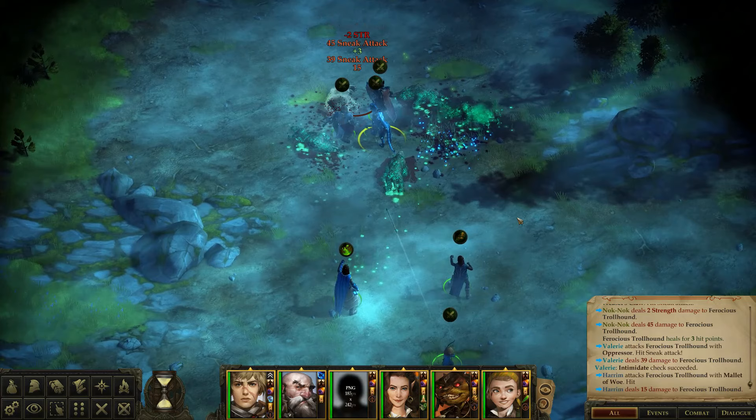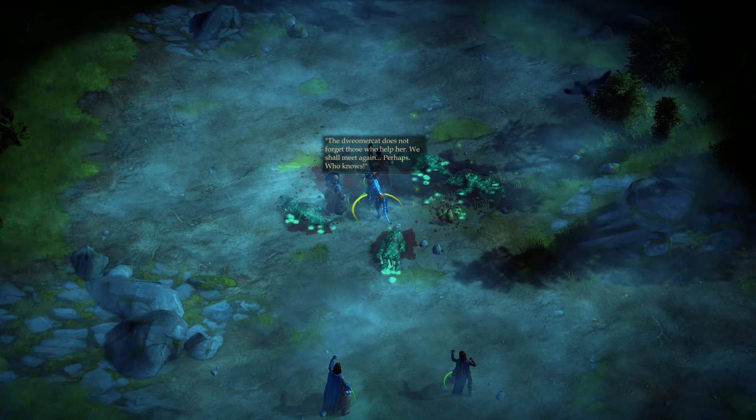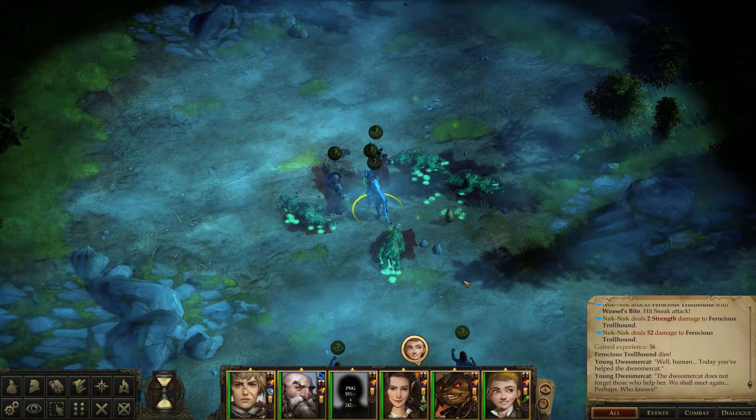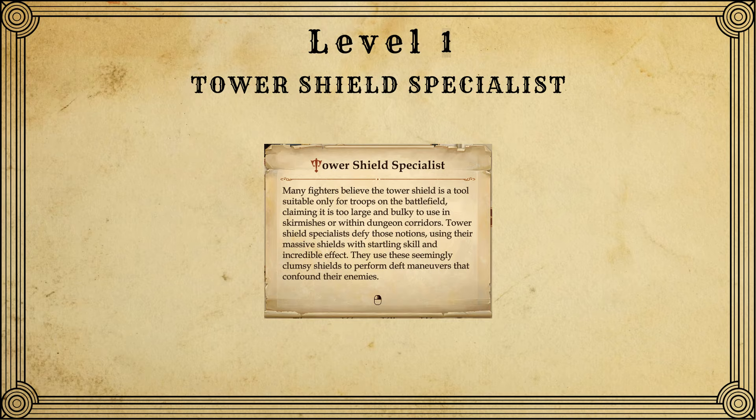If you'd like to see a build guide for a different companion, leave their name down in the comment section, and the name that gets the most thumbs up will be the next companion that I make a guide for. Any guides I make for companions will stay faithful to how they're portrayed in the game. So like if I end up doing a guide for Lindsay, I'll make a guide building her as a bard, or for Harrim I'd make a guide building her as a cleric. For Valerie, she's going to be a tower shield specialist that eventually ends up getting some levels in Stalwart Defender.